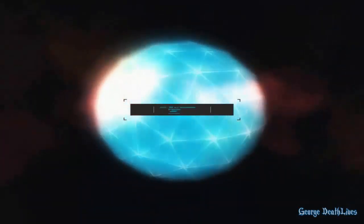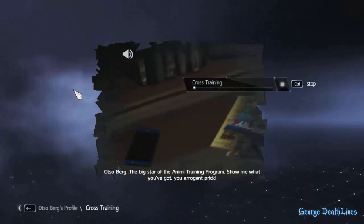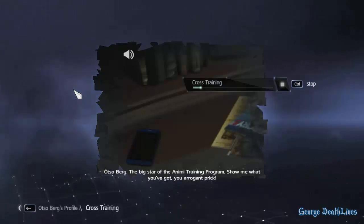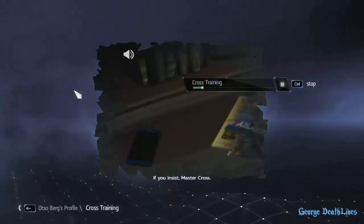Let's see what we have. Otso Berg — the big star of the Animus training program. Show me what you've got, you arrogant prick. If you insist, Master Cross.